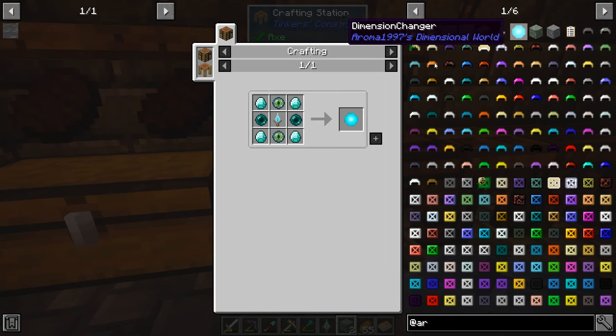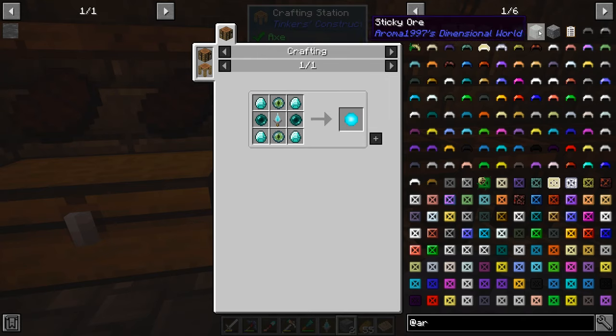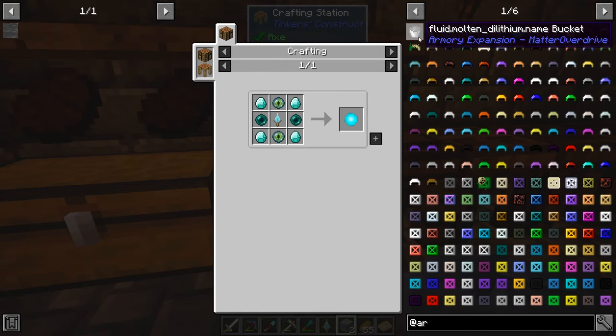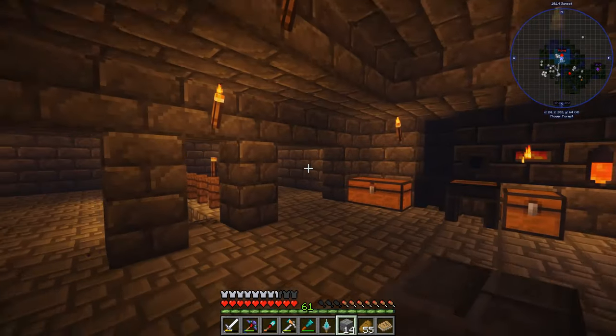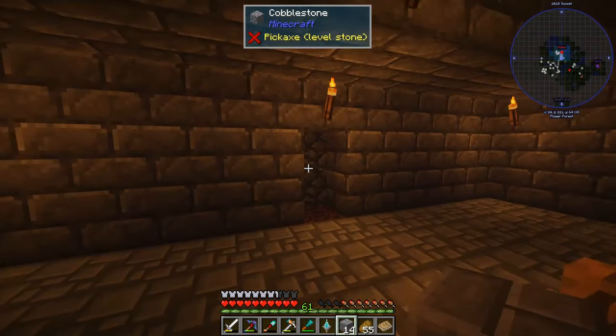I can change dimensions later. It looks like sticky ore and clay ore. We need some more stone bricks. I'm thinking now we need to decide where we want to put all of our dimensions — that's what I think I was going to do.